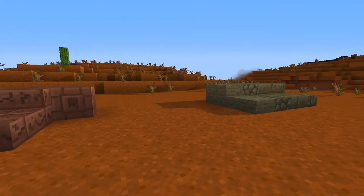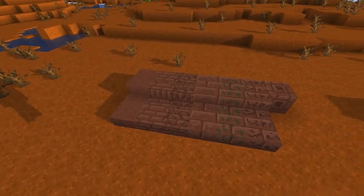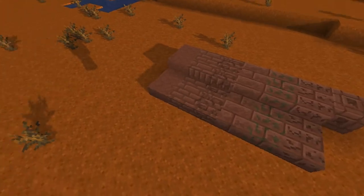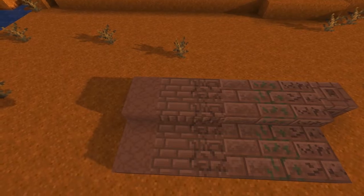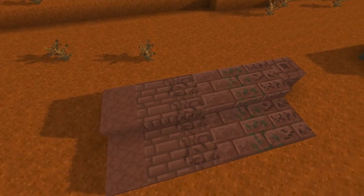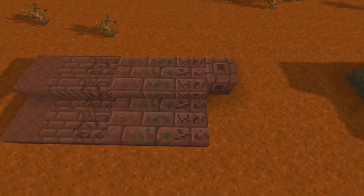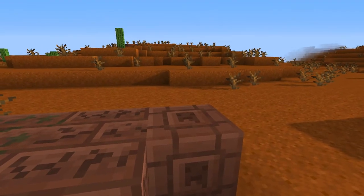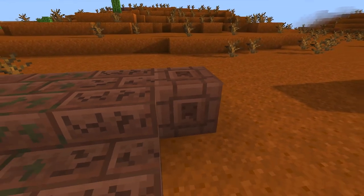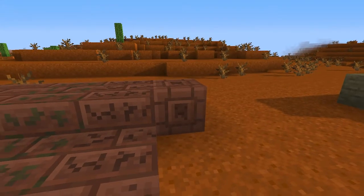These are all the new blocks — there is a terracotta pile here and a tombstone pile right here. Let's first have a look at all the new terracotta variants. I've added a cobbled terracotta variant, terracotta tiles, a cracked variant of those terracotta tiles, some bricks, a mossy and a cracked variant of that, and a chiseled terracotta block. It looks amazing — with the little mummy inside there, I love it.